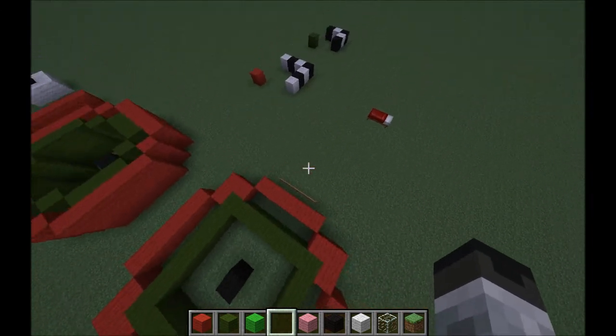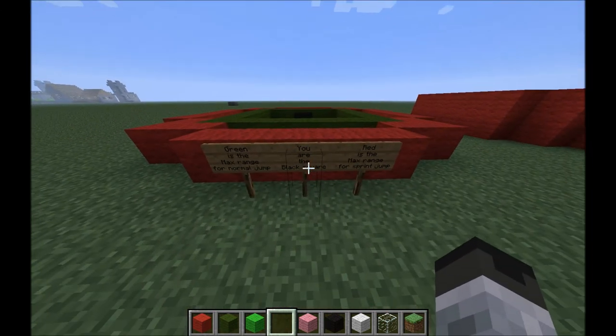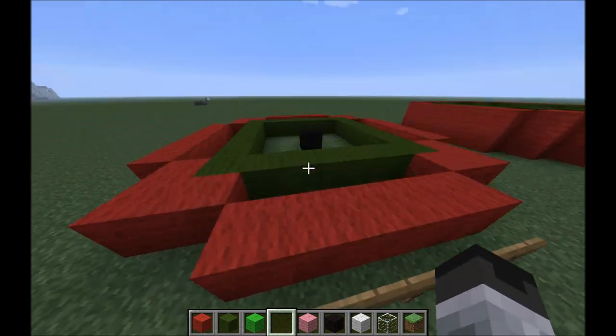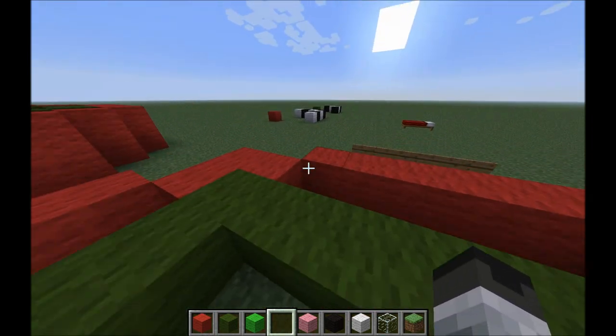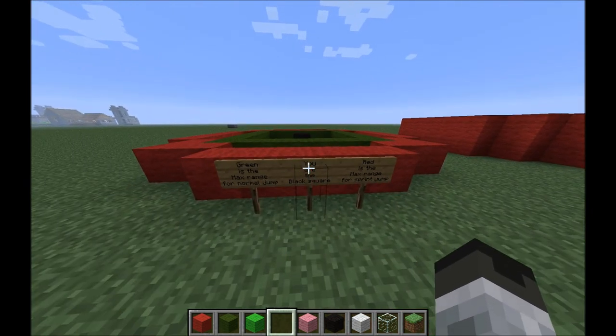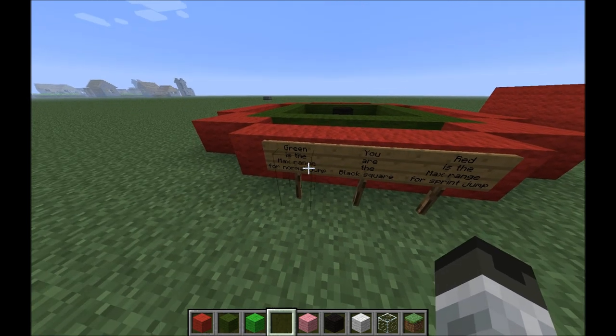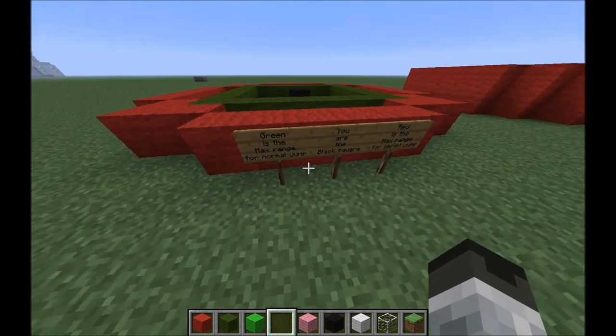So let's do a review! Hello, R-Minecraft! I'd like to introduce you to jump ranges — the maximum jump distances you can do for all your awesome parkour jumps. You are the black square. Green is the max range for normal jumps.